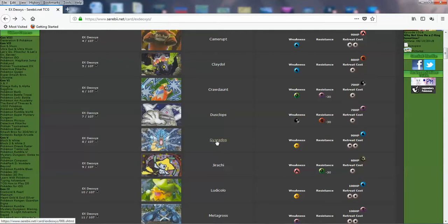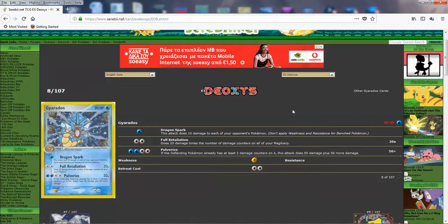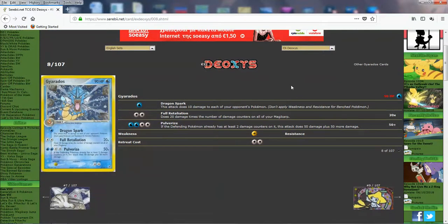Got Dusclops and Gyarados. Dusclops: count the number of cards in your opponent's hand and put that many damage counters on the defending Pokémon — you can't put more than 7 damage counters. If your opponent had a big hand, you were going to do a lot of damage. And Psychic Removal: flip two coins — if both are heads, discard a card Energy attached to the defending Pokémon, and you do 20 damage regardless. A powerful attack if it works. And we got Gyarados — this one looks pretty cool, I own this card. You got Pulverize: if the defending Pokémon has damage on it, it does 100 damage for 4. Full Retaliation does 20 times the number of damage counters on all your Magikarps. And Dragon Spark does 10 damage to all of your opponent's Pokémon. So it has a good attack for every situation — great spread with Dragon Spark when you're starting out, Full Retaliation with Magikarps, and Pulverize as your strong main attack.